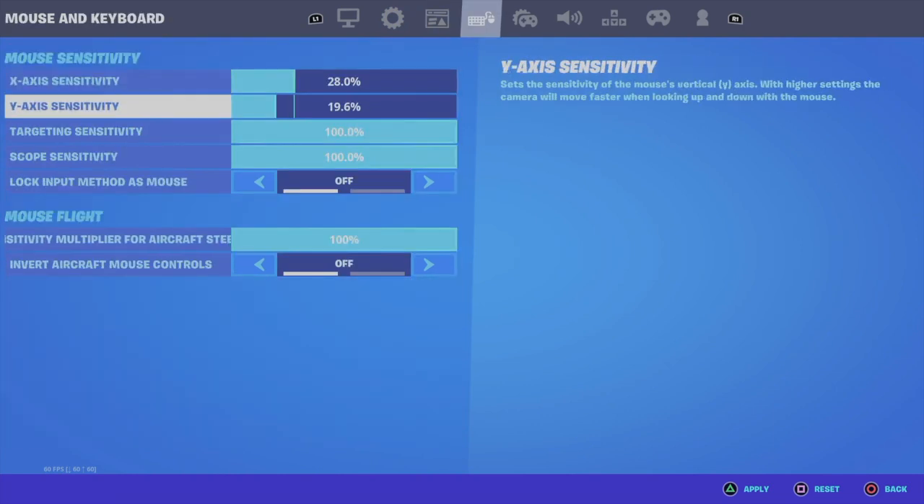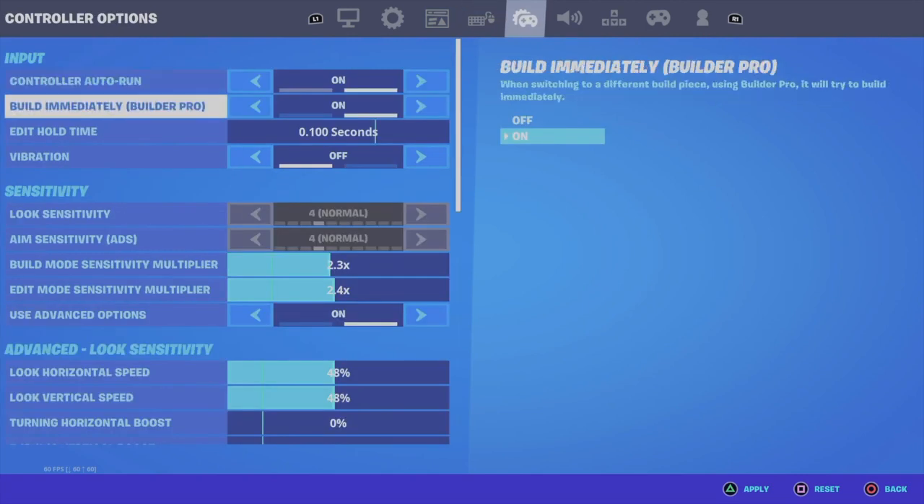Performance doesn't really matter. On the controller settings, I have auto run on, I have build immediately on, builder pro. My edit hold down is all the way down to zero. Vibration is off. My build mode sensitivity is 2.3 and my edit mode sensitivity is 2.4. I have use advanced options on.